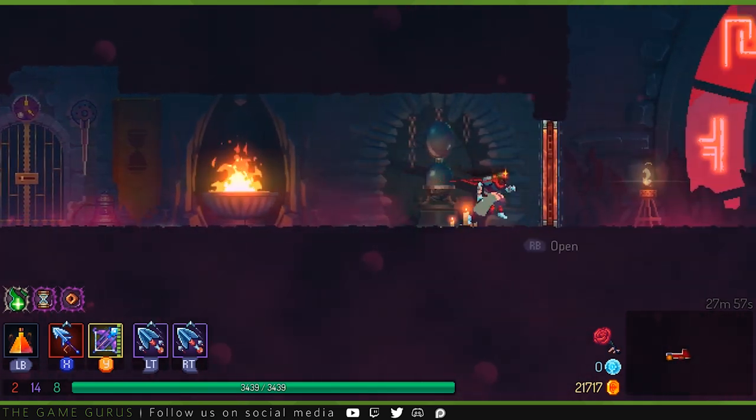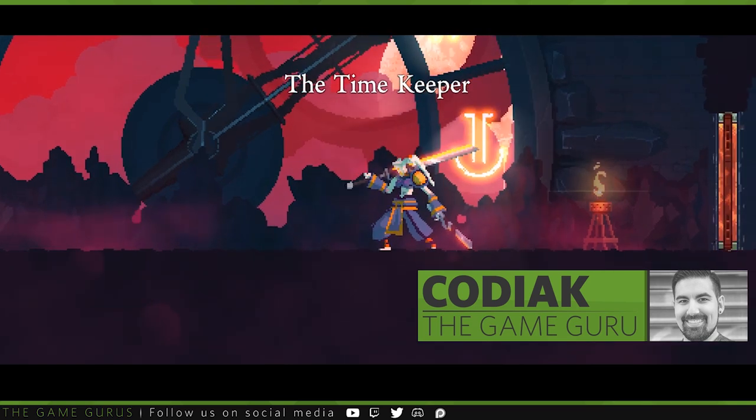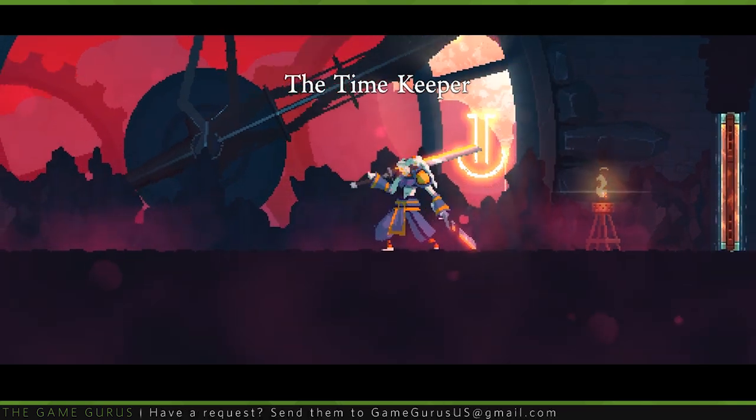High above the prisoner's quarters, your next foe awaits you. My name is Kodiak, and today I'll take you into the clock room and teach you how to defeat the Timekeeper in Dead Cells.